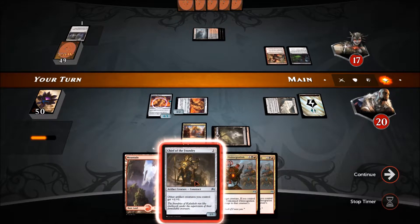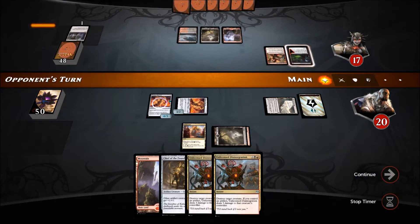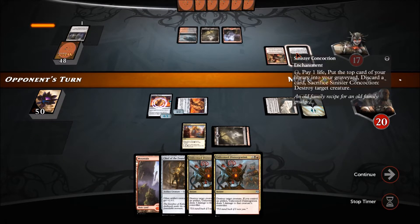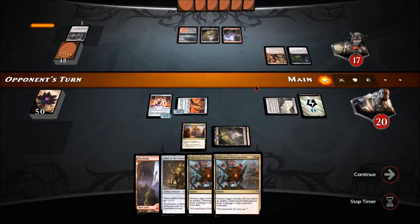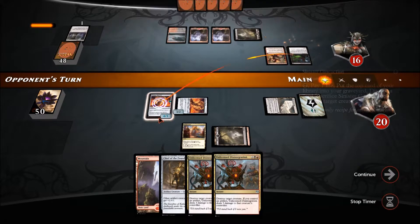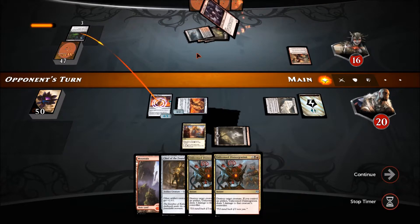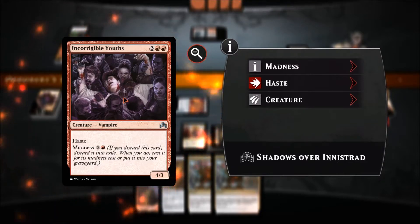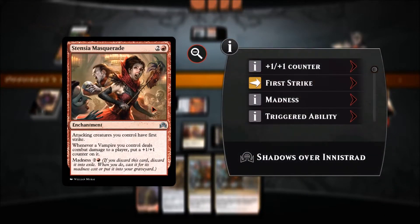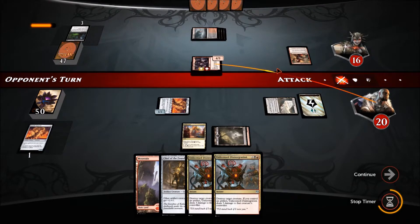I'll plop down another Foundry Inspector. I don't want to put the Chief of the Foundry because he will shoot it. We know he's got a kill spell. There he goes — he's gonna kill that one and attack with something with haste. Yep, a 4/3 with haste and it'll get plus one plus one. That's dangerous, but we've got Unlicensed Disintegration to deal with that.